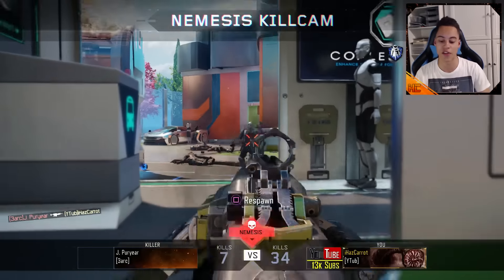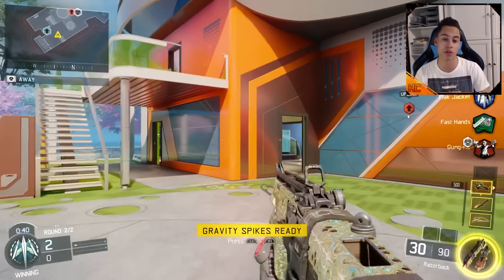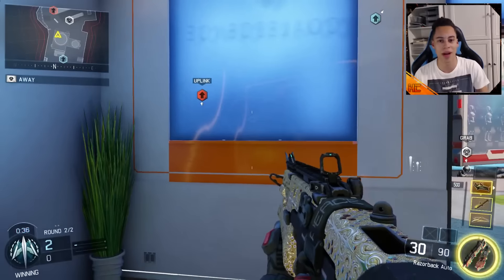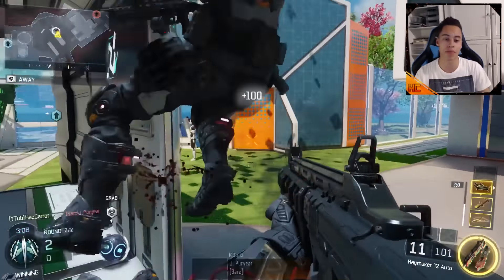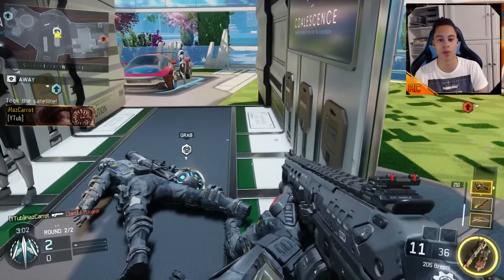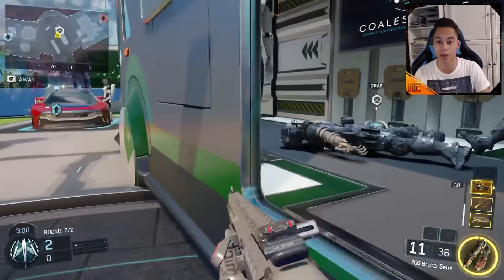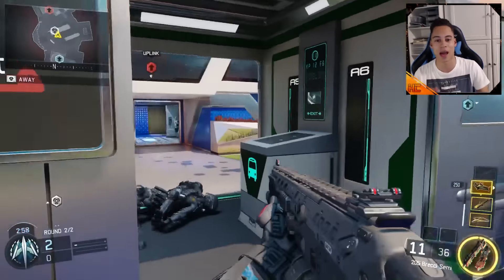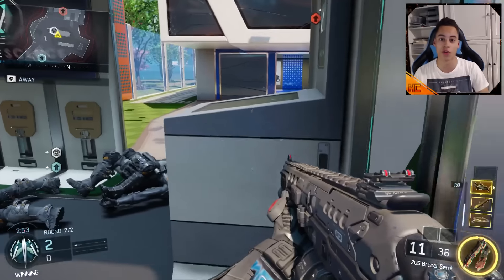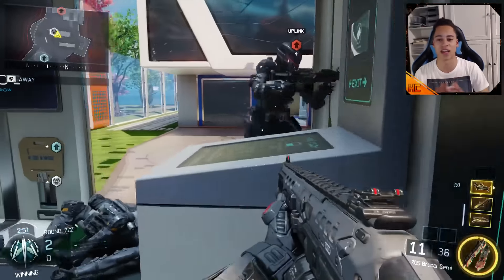You need the uplink ball on the floor next to a gun, then you want to be constantly knifing — pressing the right stick, or the circle button if you play tactical. Keep knifing while you're by the uplink ball, then keep knifing as you walk over the ball. Once you are over the uplink ball, press square to pick up the gun. What you'll see happen is you pick up the gun, pick up the ball, throw the ball on the floor, then pick up the gun again.